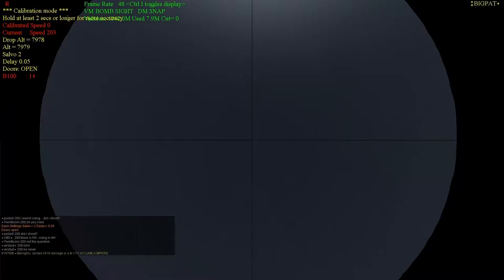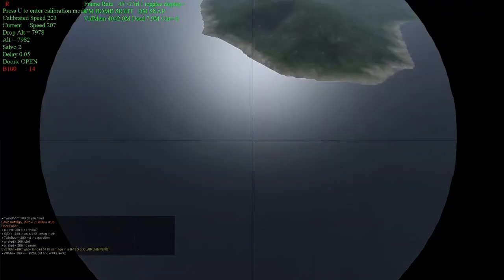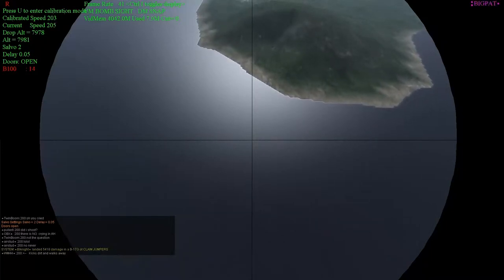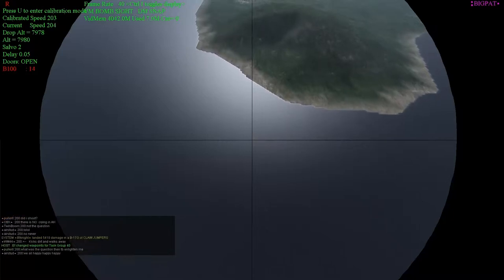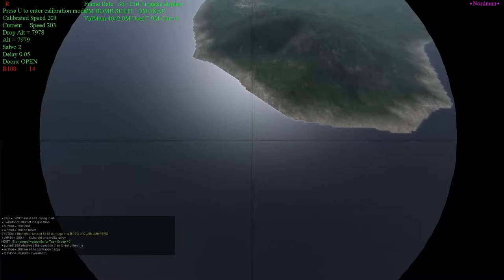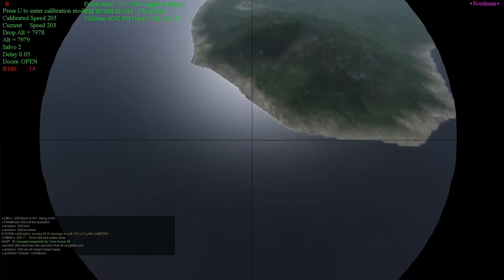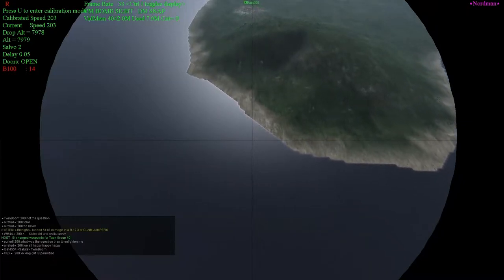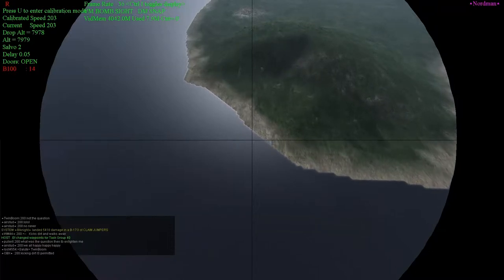Our altitude is still changing a little bit but not enough to matter, and my speed is above 200 knots so I'll be reasonably quick over the target. 200 indicated at 8,000 feet is about 260-270 over the ground. Calibration is done — our altitude is within 3 feet, actually settling in a little closer. This is a really good calibration. I'm working the throttle to hold my calibrated speed of about 203. Speed is dead on and altitude is within a foot — a very good calibration indeed.